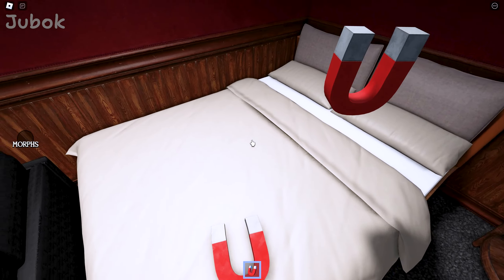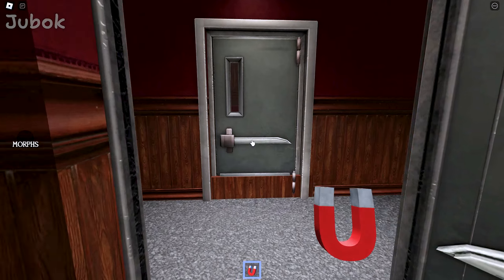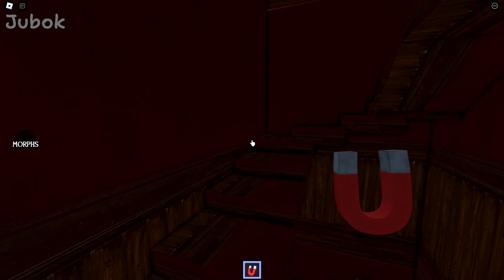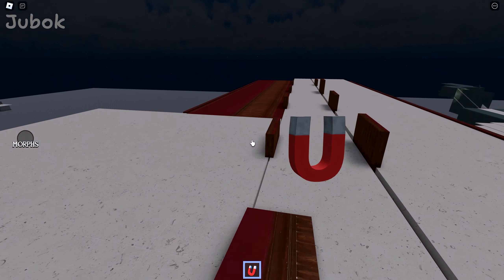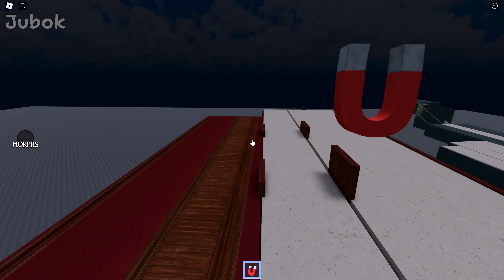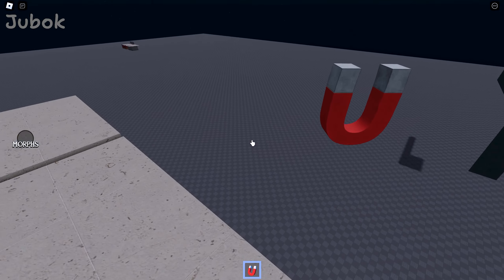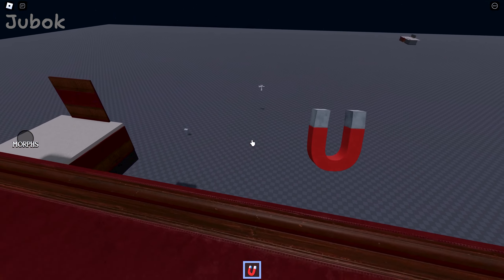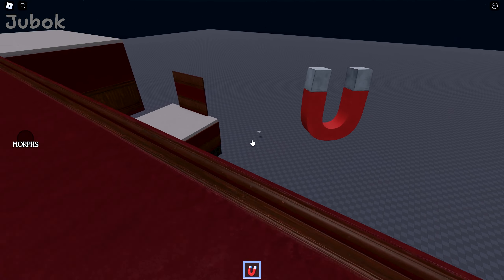Hello Magnet, I already have you. This hotel has a rooftop. The outside is completely filled with glitches. I feel like if I go outside, I won't be able to get back in, so let's head back.